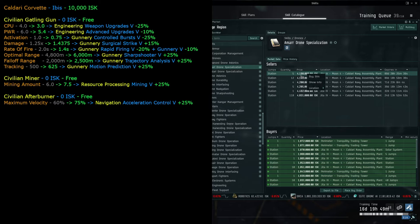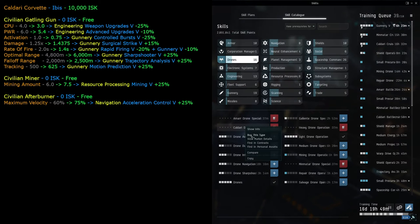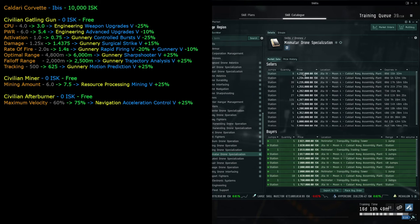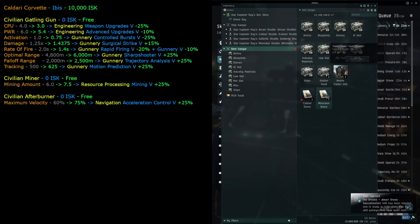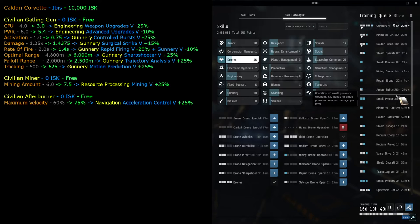We'll buy the faction drone specialization skill books. Caldari drone specialization costs about 1.85 million, Minmatar drone specialization about 4.23 million, and another costs 4 million - about 10 million altogether. We eject those skill books and train them to level one - that takes about 37 minutes and unlocks tech 2 light drones for the different factions.